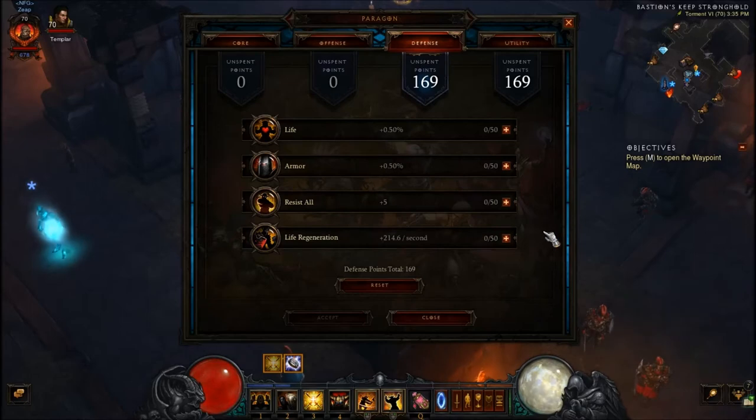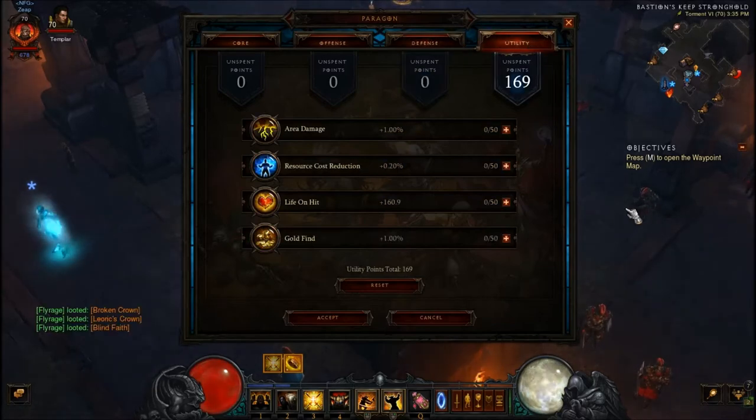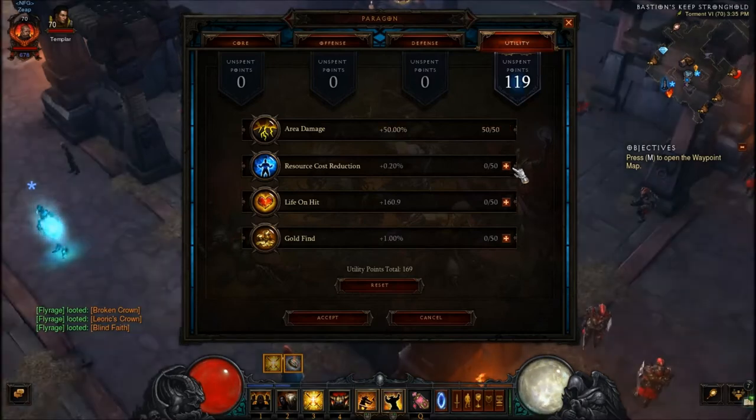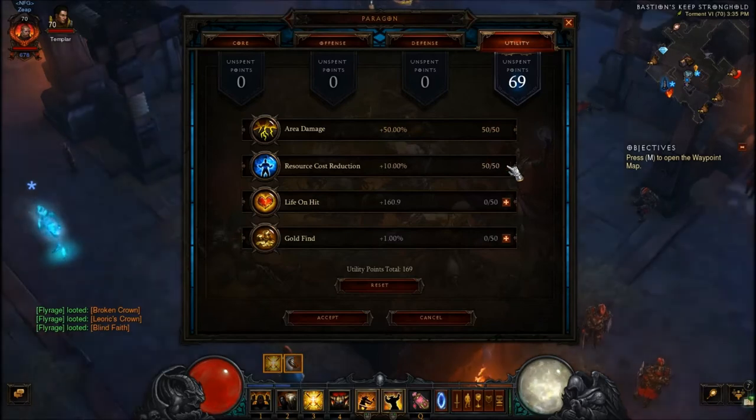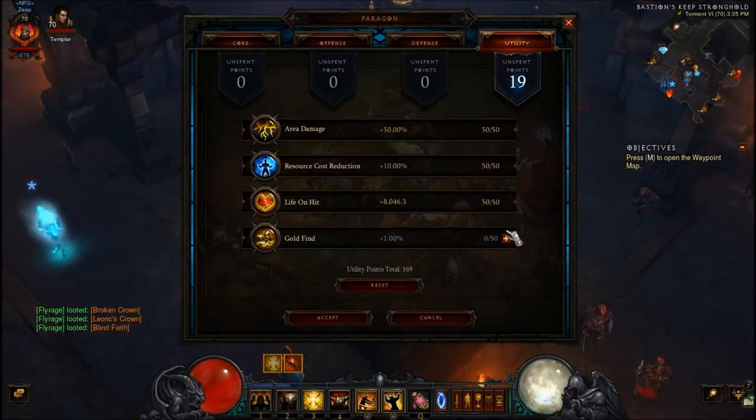For defense, we're going with all resist, all armor, life, and then life regen. For utility, you want to go with area damage, then resource cost reduction, life on hit, and then finally gold.